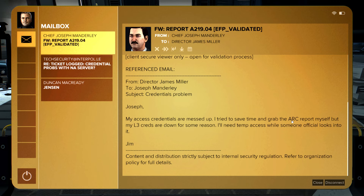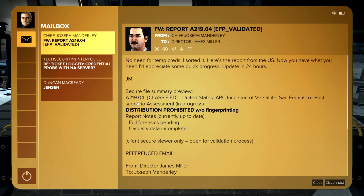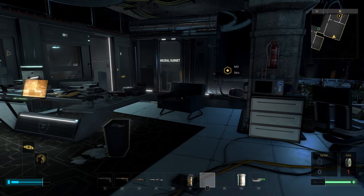'ARC incursion of VersaLife San Francisco post-scenario assessment — in progress.' Well, I don't know what that's about, but I guess that's something important. Just looking around his office to see if there's anything hidden — and there is a safe back here. Look at that. Where would one open this from? Aha — a button.